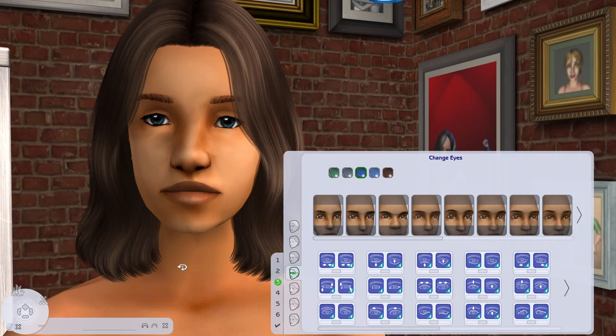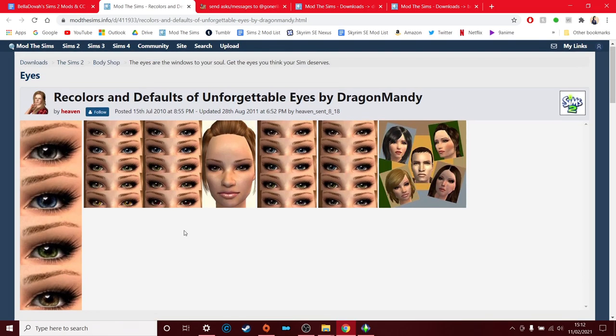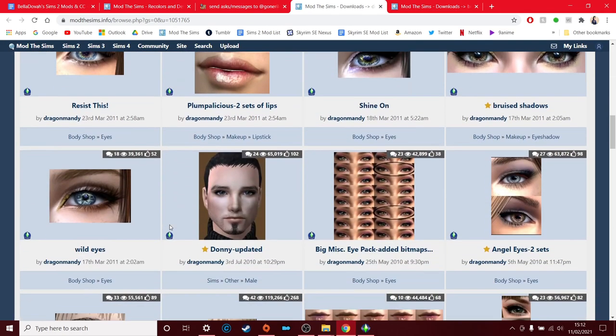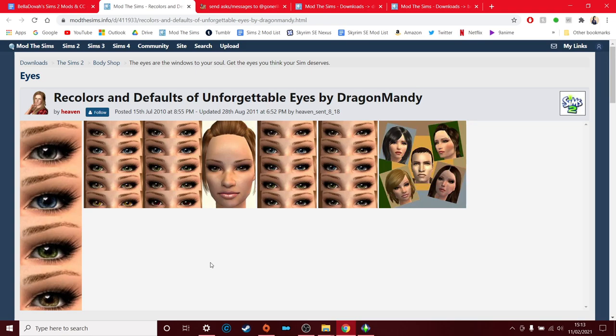The next thing I want to show you is my default eye replacement. Eyes are really important to change in The Sims 2 because the default eyes are really dated, really flat, and unrealistic. I just think these eyes make the Sims look so beautiful — I absolutely love them. These are the Unforgettable Eye Set by Dragon Mandate, made into default replacements by Heaven, on Mod The Sims. Dragon Mandate is a creator on Mod The Sims with lots of really nice eye sets, but the Unforgettable set was always my favorite, so when I came across the default replacement I just fell in love.